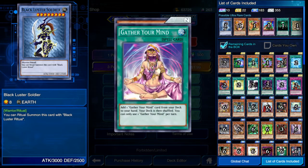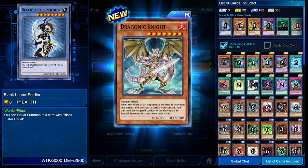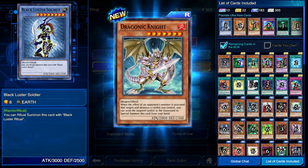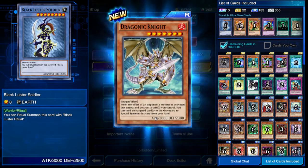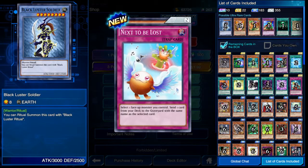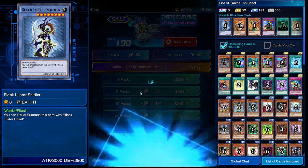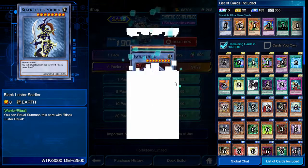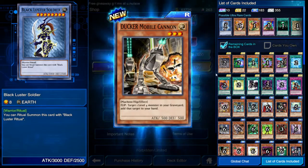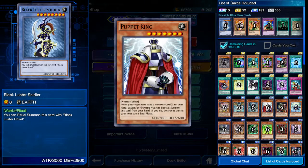Slip Summon. Gather Your Mind. Dragonic Knight - that looks cool. When the effect of an opponent's monster is activated that targets and destroys a card you control, you can send the targeted card to the graveyard and special summon this card. Hopefully we at least get one secret rare or ultra rare - that'd be even better. Another Puppet King? We don't need that.